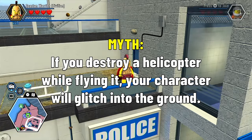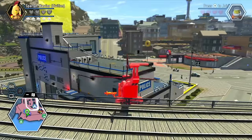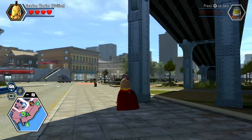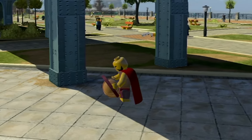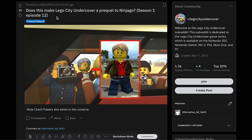If you destroy a helicopter while flying it, your character will glitch into the ground. Let's try destroying it right here — hopefully it will blow up. We spawned and myth confirmed — our character's feet are literally in the ground.